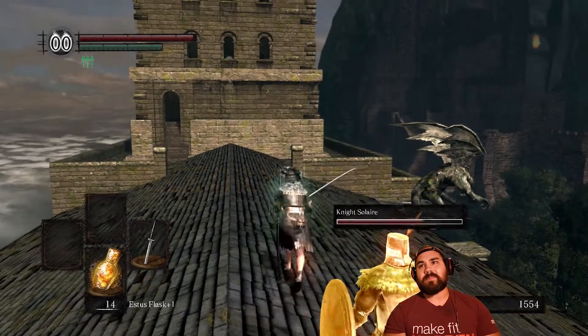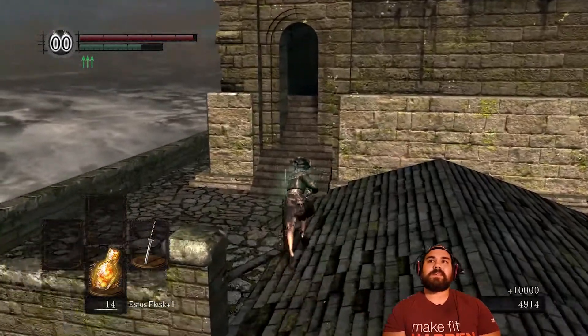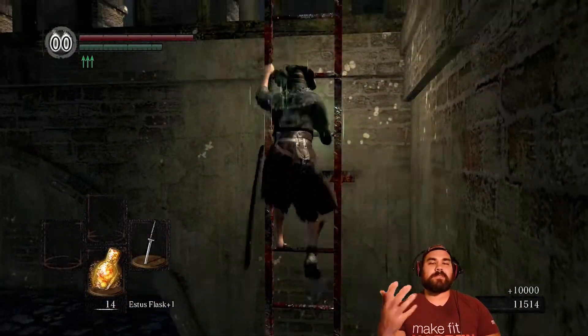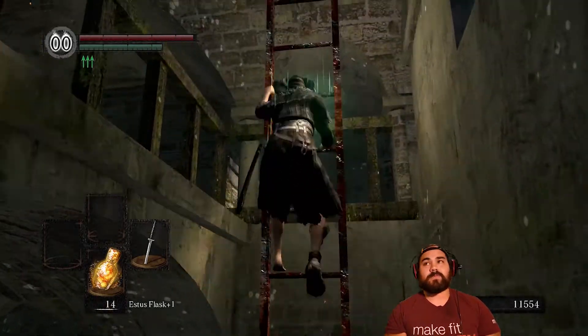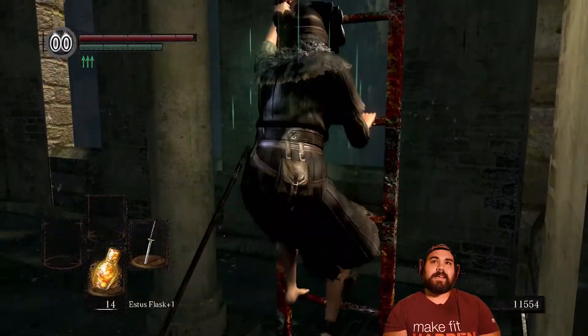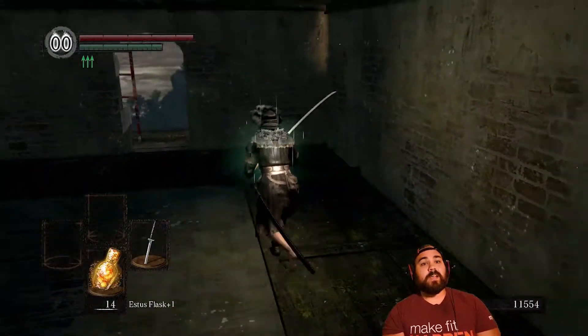Not a hard fight whatsoever as long as you're prepared for it. Sunlight Medallion — that's what we came for. Unfortunately this fight is not optional. You have to do it because it is part of ringing the bells. You've got to ring the bell up top and the bell down below. So we're going up top to ring that bell, and then we get past that and go down to Quelaag.